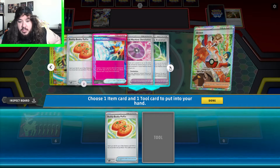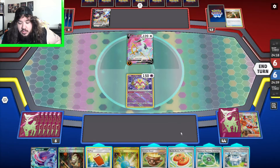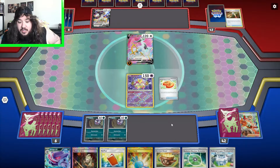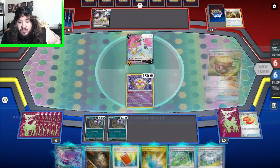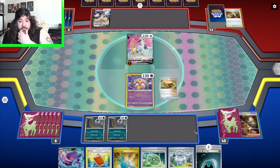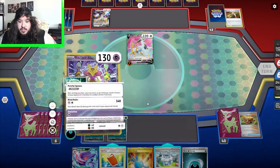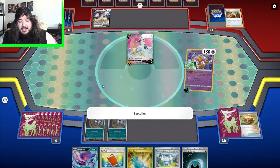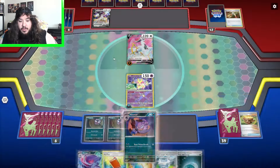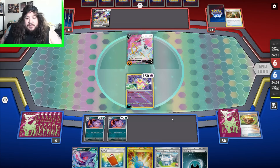They don't put down the Bidoof — interesting. Okay so we'll Arvin for Buddy-Buddy Poffin and Evolution. Buddy-Buddy Poffin — I want to grab a Bidoof and Ghastly, but they can take a knockout next turn so I need to do that. Earth and Vest, boss order, get two Darks. We'll go Dark, tell machine Evolution, and we'll just evolve both our Ghastlies. We have 310 HP which is a lot for them to deal with.